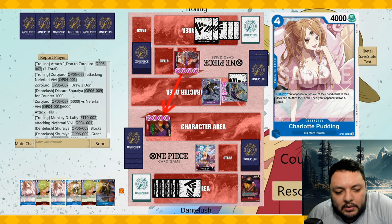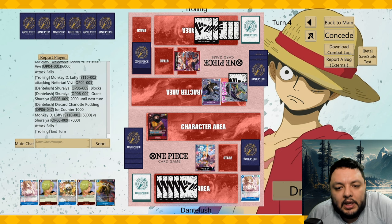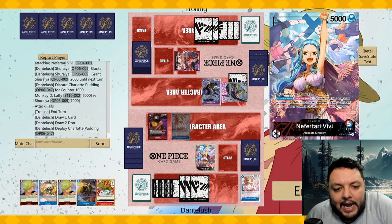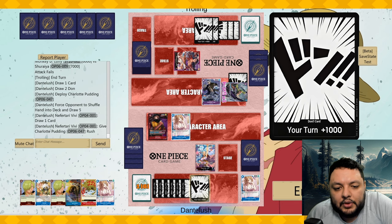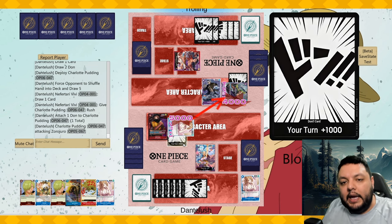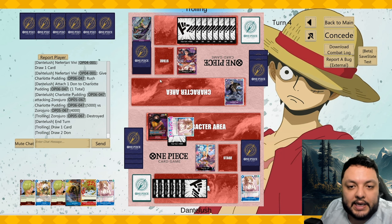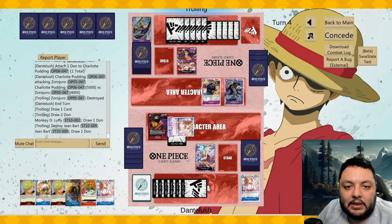I'll combo something here. I don't want to show him the Pudding, but I think I should have comboed it here because this guy could be my play next turn. I'm going to try to put him somewhere and attack for six, then do the Pudding anyway and attack into the Zoro. Now that we've shuffled his hand, the play he had in mind for this turn or next turn has been disrupted.